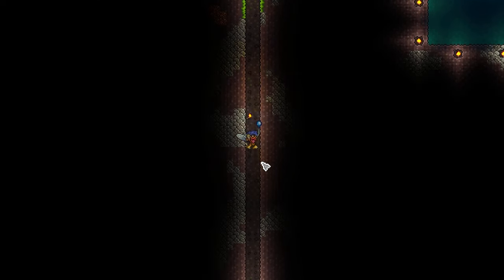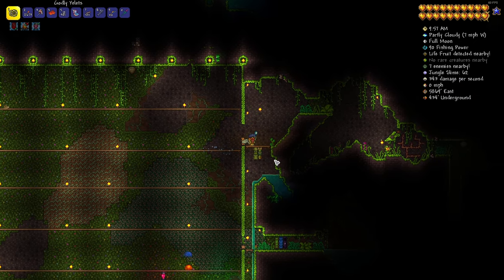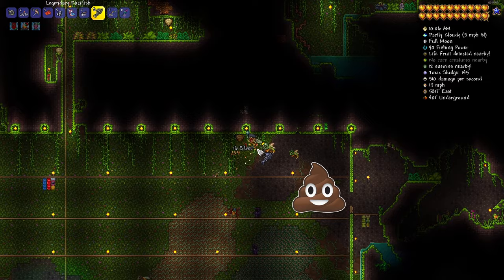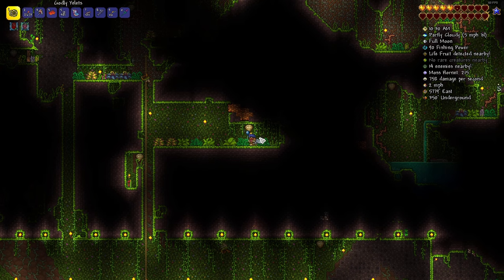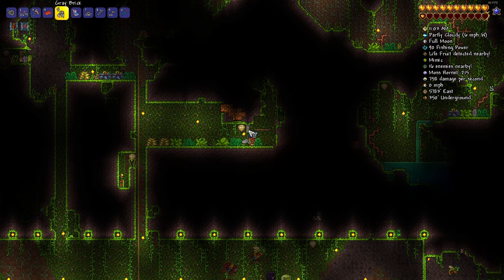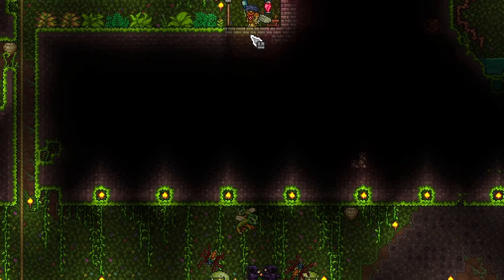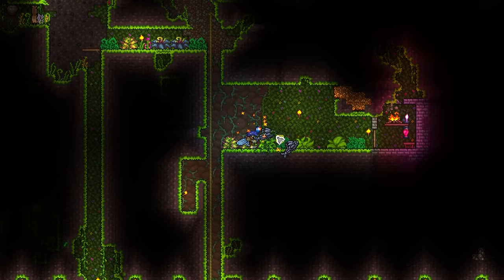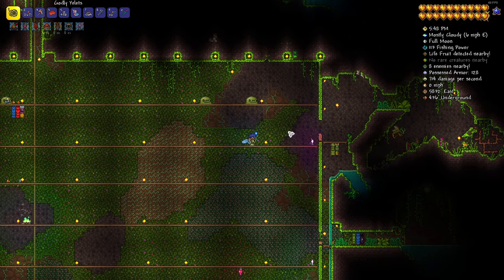It is time to prep this arena — gotta remove some platforms, we need more space between jumps, and we also have background walls that need to come out. I want to make sure we have as many background walls removed as possible. Those spiders are quick! We can make a little recovery room with a table, campfire, and heart lantern — now we have a safe space. The spawns are crazy. I think we should use the water candles less because fewer background walls means less for Plantera to attach to.